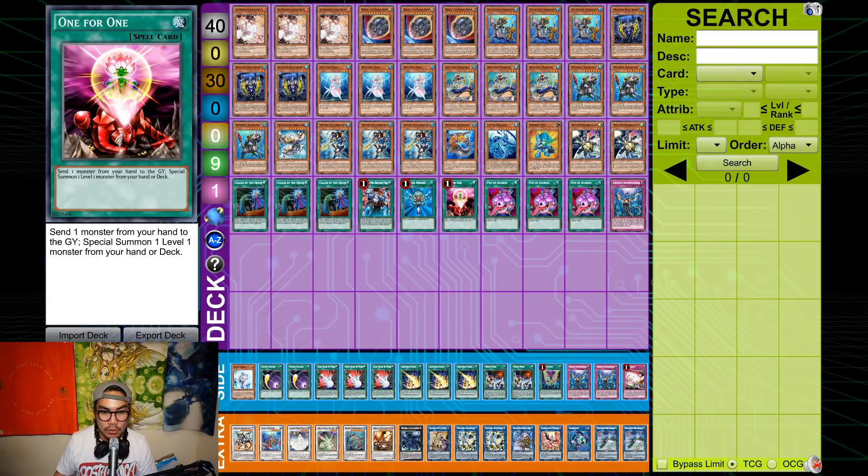One for One is absolutely broken because it lets you get Nephtabyss without using your normal summon. You can special summon Nephtabyss, then normal summon any tuner. If they hand trap Nephtabyss — which requires two hand traps by the way — you can still normal summon any tuner, and then they need a third hand trap to stop the Needle Fiber line.